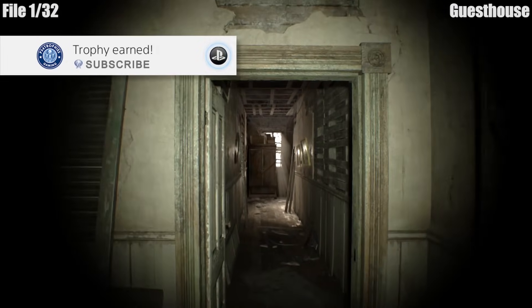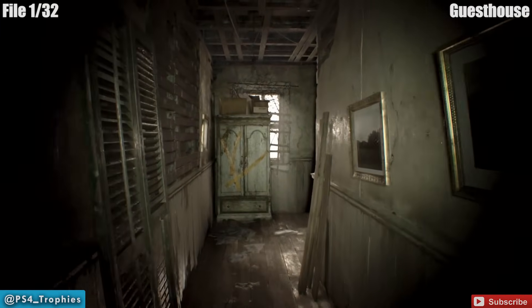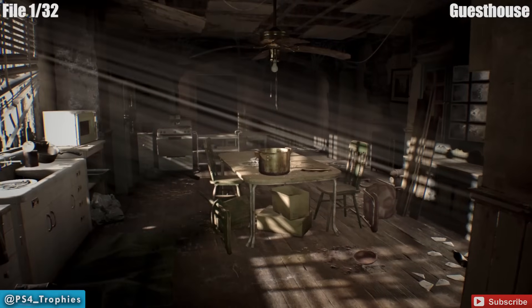Welcome to the Resident Evil 7 collectible guide. I got 74 collectibles — I'm going to show you 32 files, 18 antique coins, 20 Mr. Everywhere bobbleheads, and four videotapes.